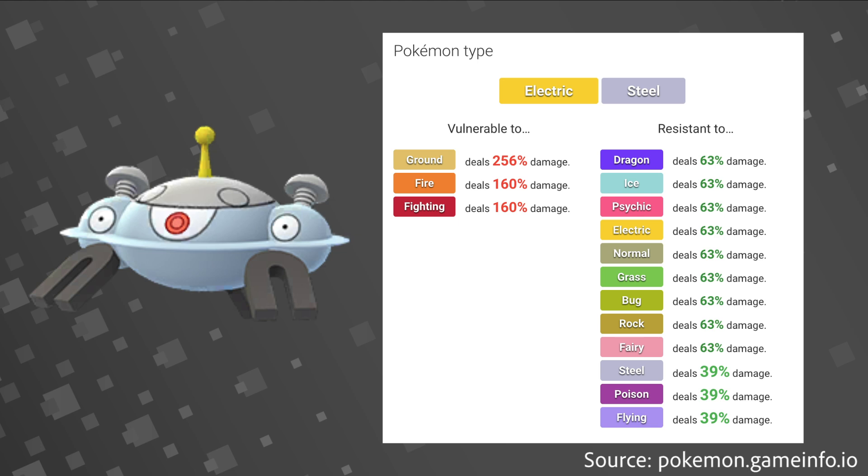One thing I did forget to mention was Magnezone. The interesting thing about Magnezone is it has the most resistances of any other Pokemon in the game. Its Electric-Steel dual typing gives it 13 resistances. Some of the notable resistances are Fairy, Dragon, Ice, and it double resists Steel and Flying. That's one of the reasons it's on this list — because of how resistant it is to the top Pokemon in this meta.